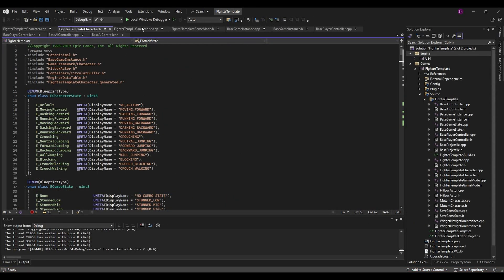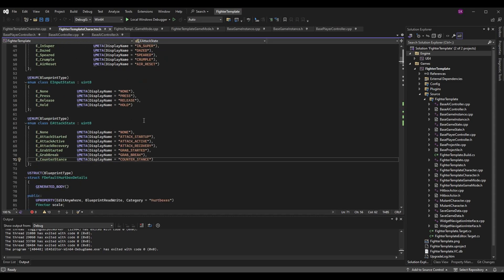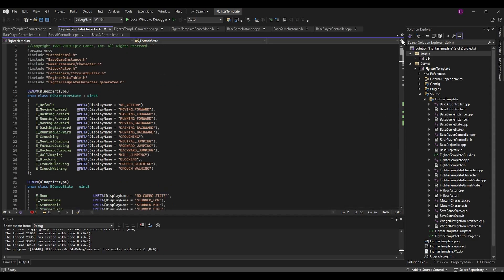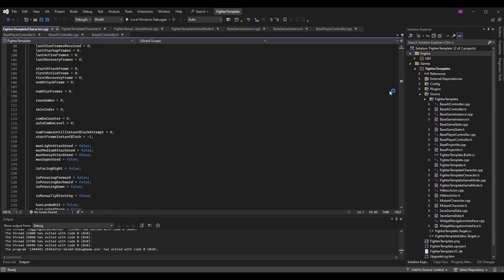Go to `FighterTemplateCharacter.h` and scroll down to the attack state enum. The attack state defines what our character is currently doing — startup, active, recovery, or grab states. I'm adding a new one called `counter_stance`. After grab break, add `E_CounterStance` and give it a UMeta display name of `counter_stance` so we can find it in the blueprint. Now go to `FighterTemplateCharacter.cpp` and navigate down to the `TakeDamage` function.